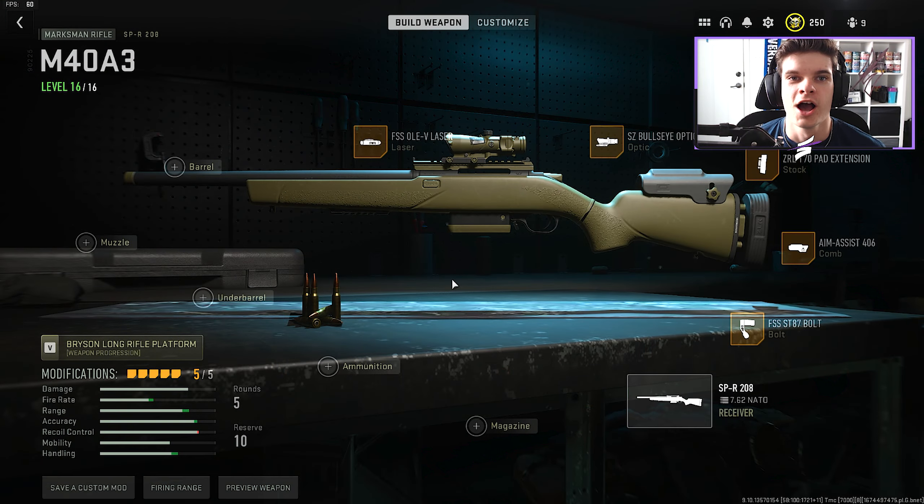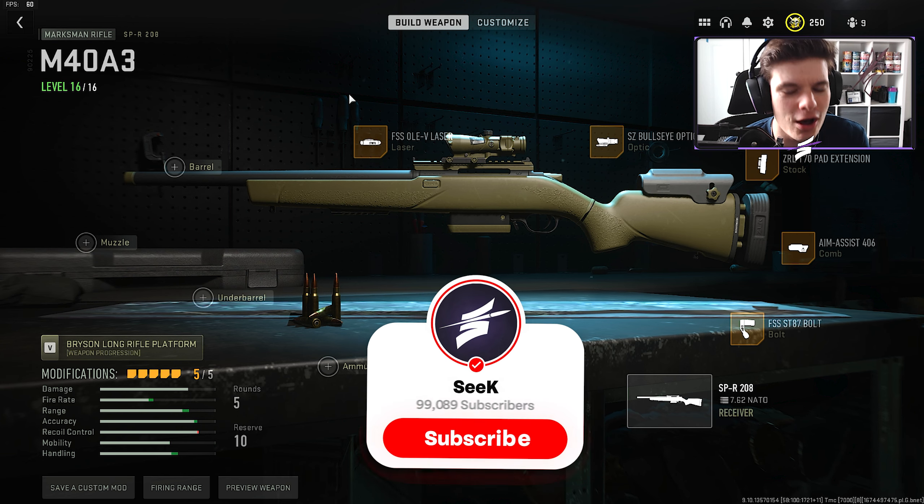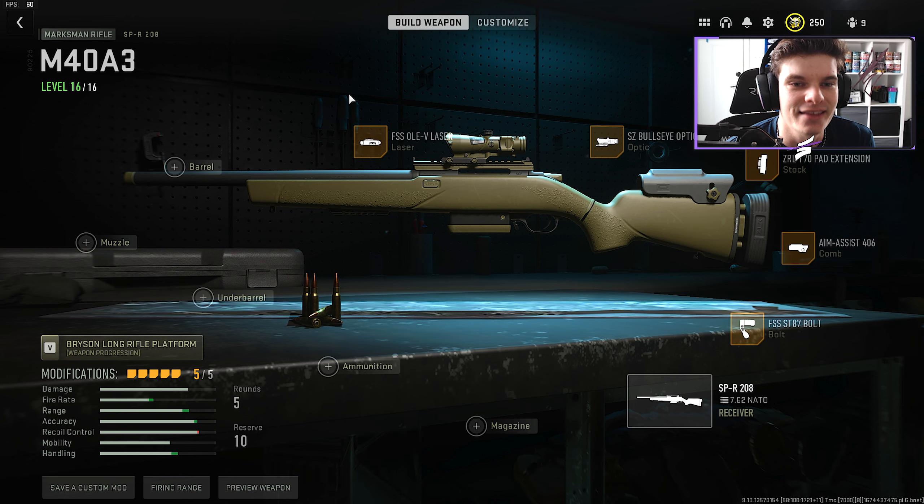Alright squad, welcome back to the channel. I've been seeing this M40 A3 setup going around lately and the nostalgia just made me use it. We are using the M40 A3 sniper from Call of Duty for today in Modern Warfare 2. How do you get it, you might ask? Well, it is an SPR with the dark green camo, modified to have the classic M40 A3 setup. Here's the class setup on screen. I hope you guys enjoy the video — leave a like if you do. If you are new to the channel, we're not far from 200,000 subscribers, so please consider hitting that red button. Thanks for watching. Let's hop into it.